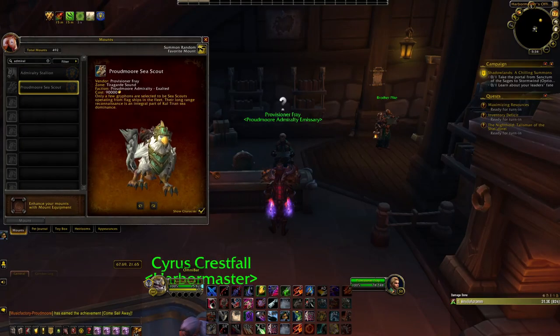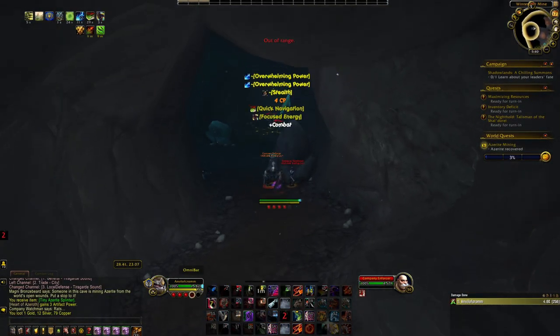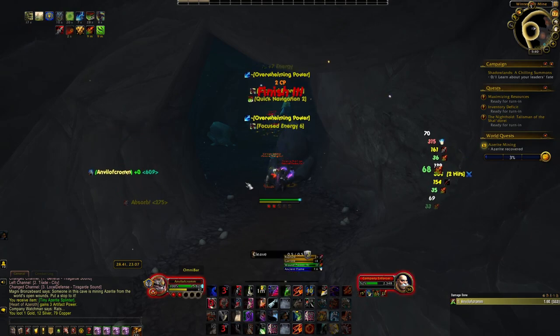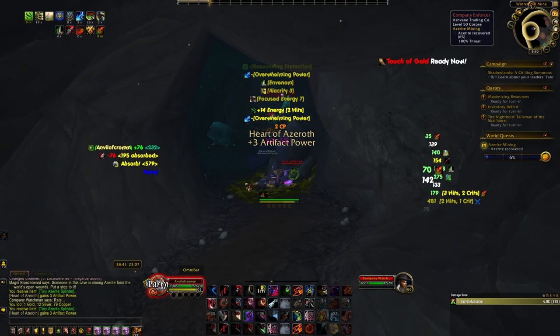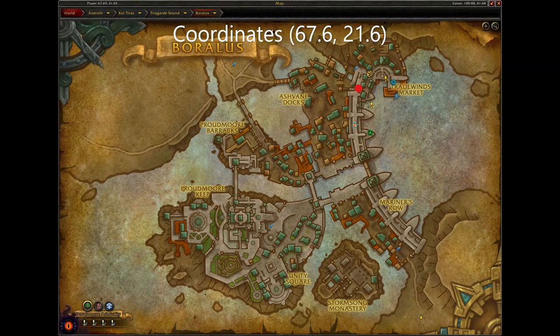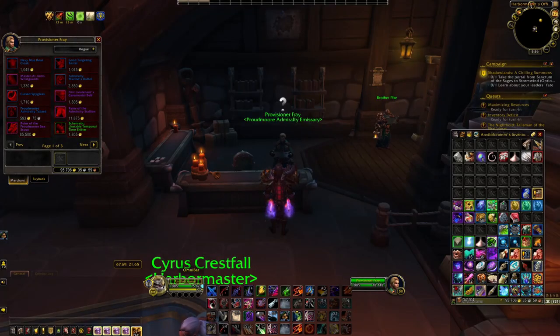Next are the Admiralty Stallion and Proudmoore Sea Scout. To get these mounts you must become exalted with the Proudmoore Admiralty. The best way to get exalted is to complete the Tiragarde Sound story questline and then farm the daily world quests that come up in the zone. Once exalted, speak to the Proudmoore Admiralty Emissary located here in Boralas and purchase the mounts for gold.